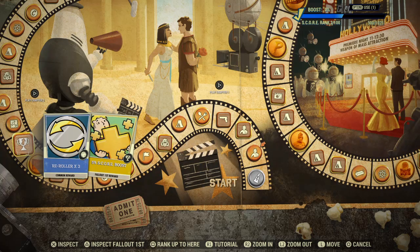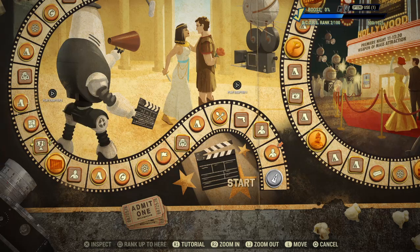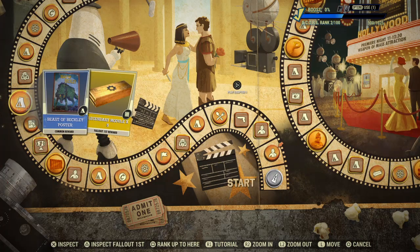A free Reroller, 5% score boost on Fallout First, Five Stamps, Beast of Beckley Poster, and five Legendary Modules.